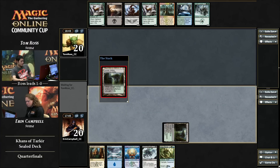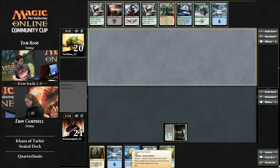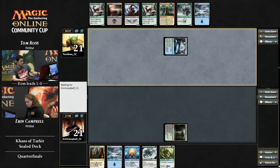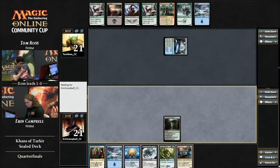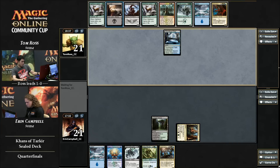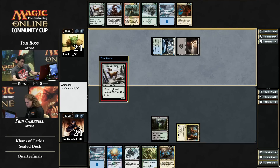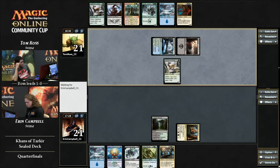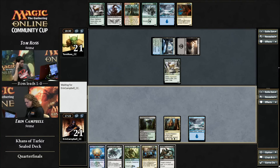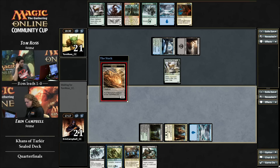Looks like we're ready to go for game two. Jungle Hollow early on. Erin's got one of the bomb rares — she has Sagu Mauler. What does that do? I see the words trample and hexproof. What you don't see is 6/6. It also has morph with a cost of 3UG — five mana. It's like Simic Sky Swallower but with a discount, upgraded from Shroud to Hexproof. No flying, but trample's good enough. I like that card.